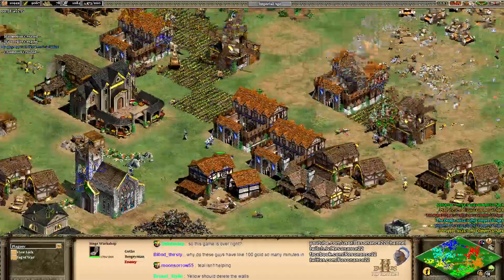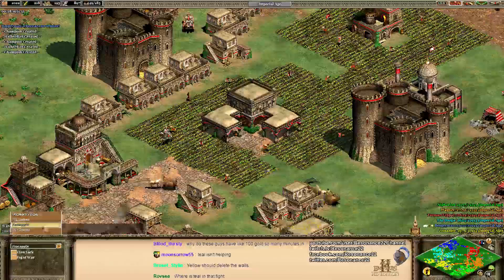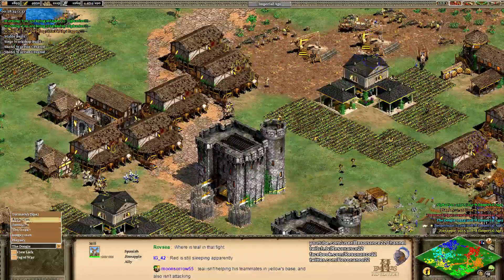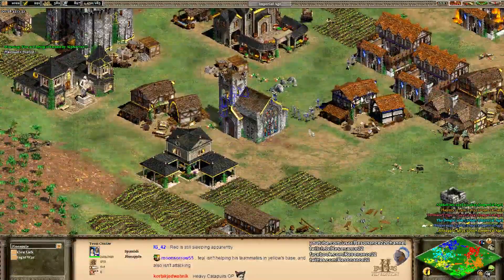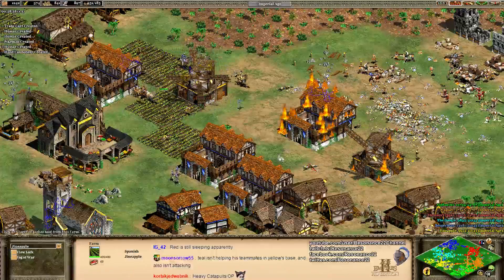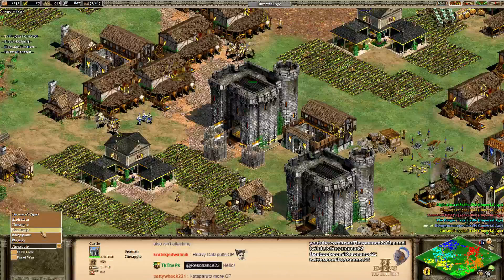It looks like the bottom flank is collapsing a little bit — Boogeyman just does not have that much backup. Giant Apple actually has a pretty sizable economy, which is good. TheDoogie is floating a ton of resources — that's mismanagement. One reason Giant is struggling is because he had a bunch of farmers in the front line, making it very difficult to protect his economy, and he's been raided really hard.